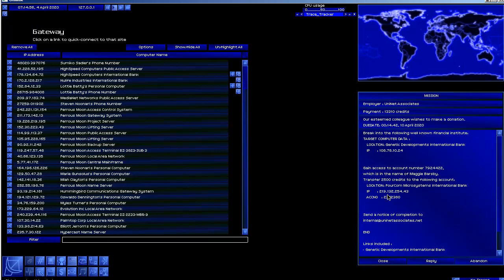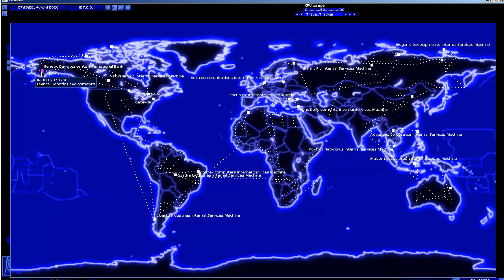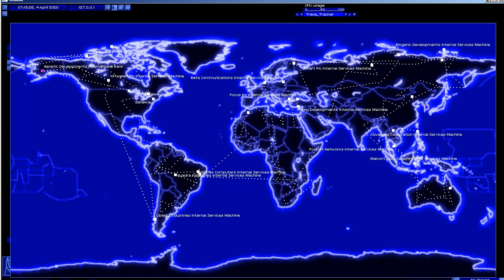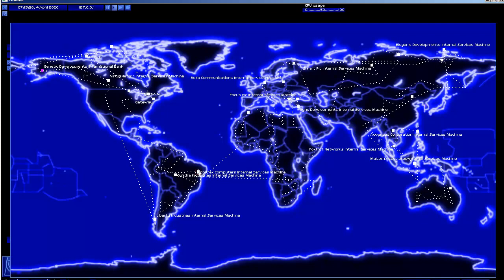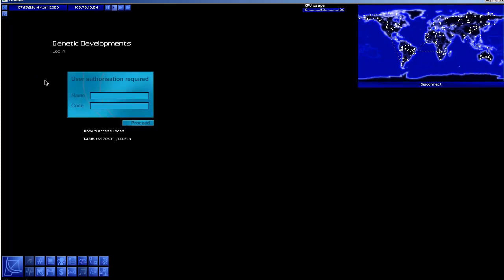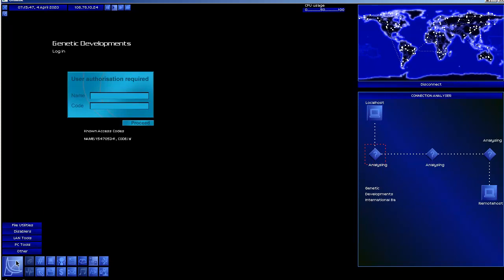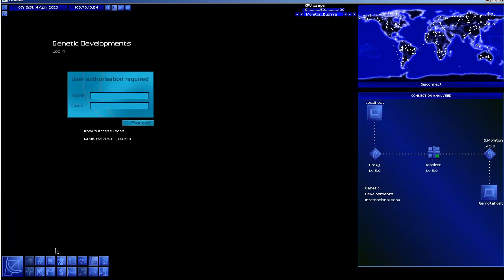We need to break into Genetic Developments International Bank. Let's filter that and tag it - there it is. Let's load our bounce path and connect. I'm going to kill the trace tracker because it's constantly in the way of my connect button - I can see what's going on with the trace up here. We need to bypass the security - bypass the monitor, bypass the bandwidth monitor, bypass the proxy.